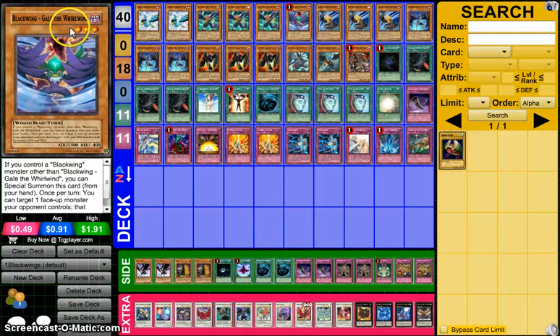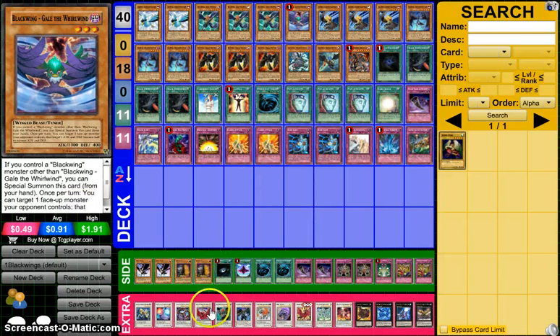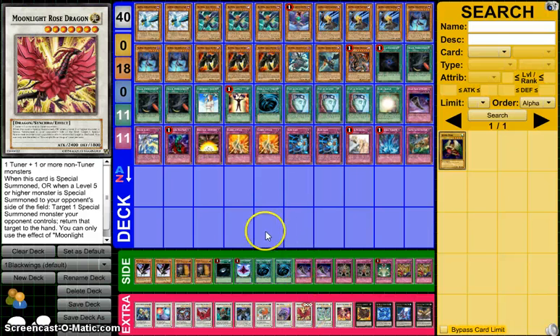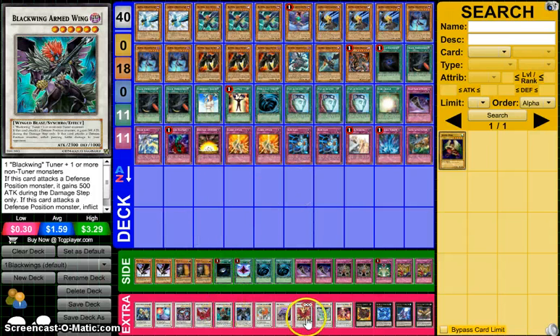Next we've got Gale. Gale is the best card in the deck — it's the level 3 tuner that can be special summoned if you control a Blackwing, and it has an amazing effect for any deck: it can halve the attack and defense of a monster your opponent controls. It is level 3, so it goes easily into Black Rose or Moonlight Rose Dragon, as well as Armor Master with any of your level 4s, and if you have a Kalut on board you can make your level 6s.